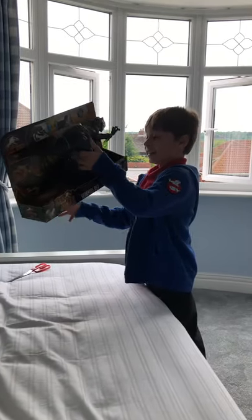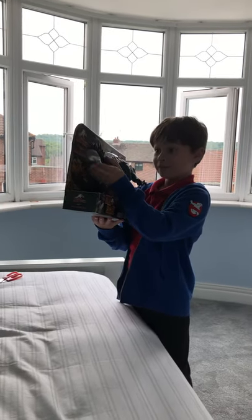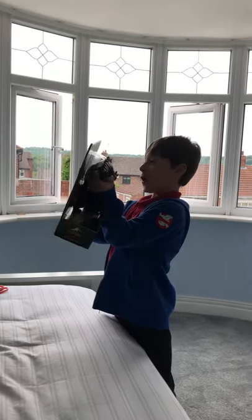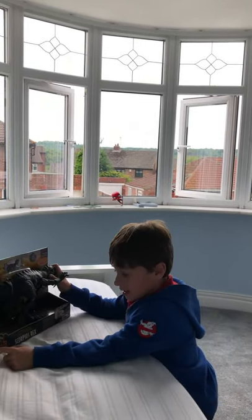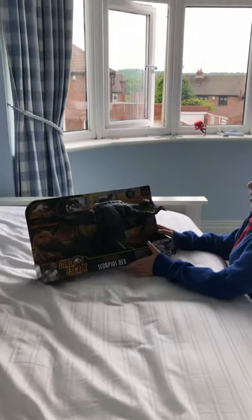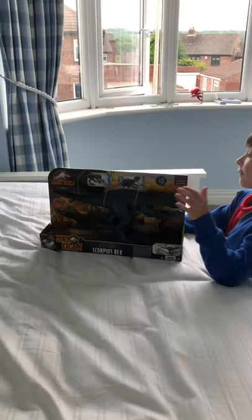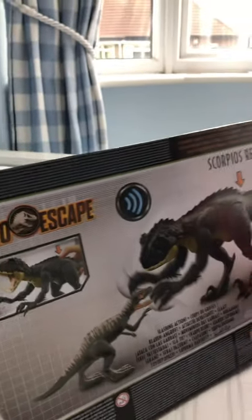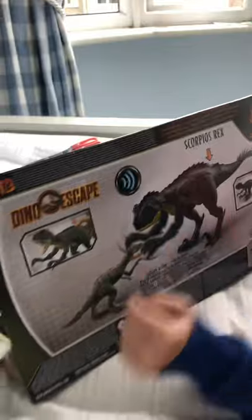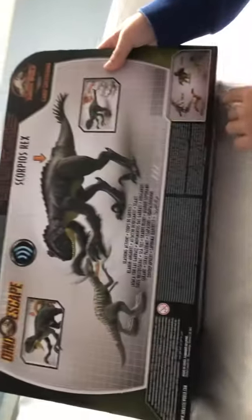I was about to cut it there. This is the Scorpius Rex Dino Escape — I've been waiting to get this for a long time. This is Dino Escape, and if you have the Jurassic World Facts app on your phone, iPad, or tablet, you can see this little icon right here — you can scan it on one of its feet.